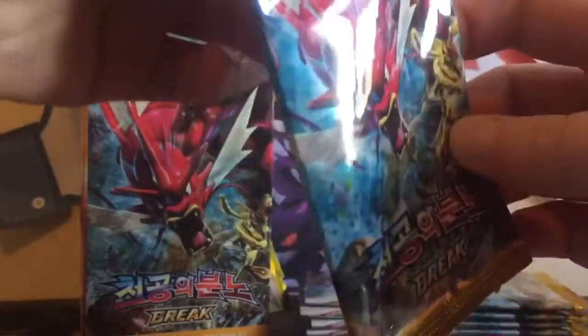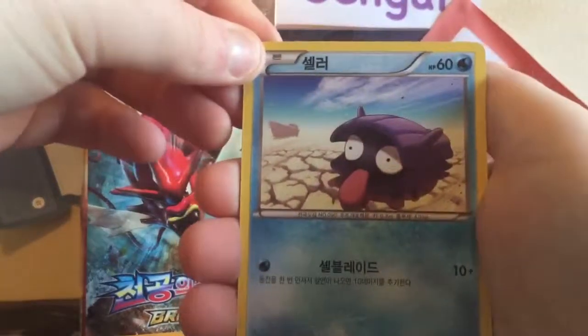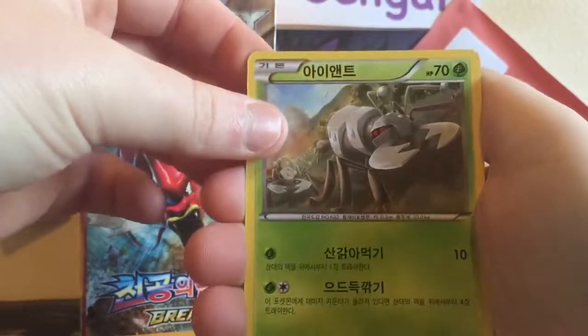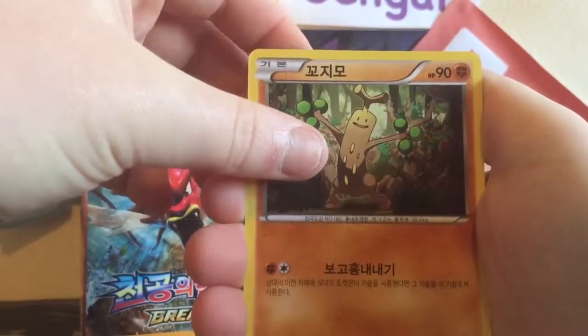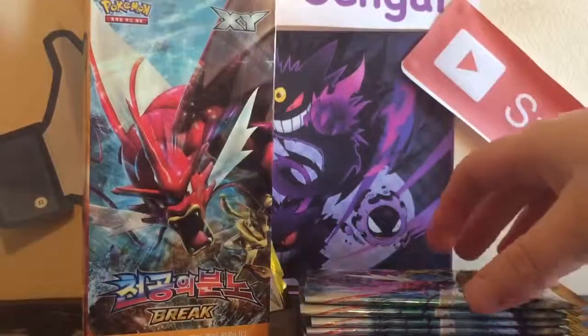On to the next pack — another backing card. Starting off here with a Shellder, a Honedge, a Durant which is a Grass type in this set, a Sudowoodo — that's a pretty cool name to pronounce — and a Fighting Fury Belt. That card is very useful in decks.